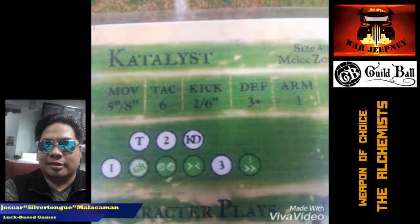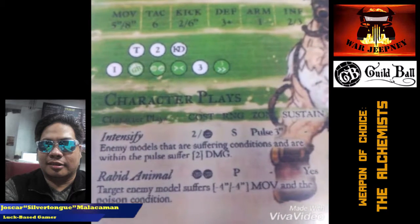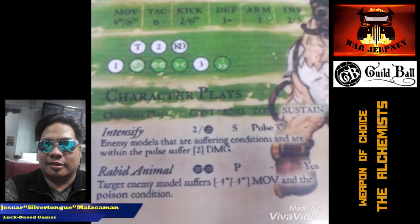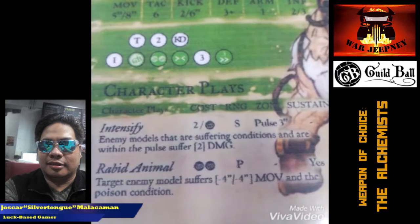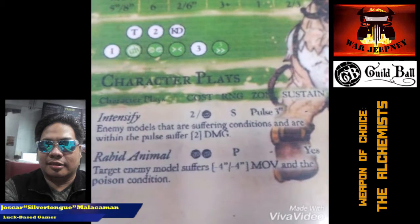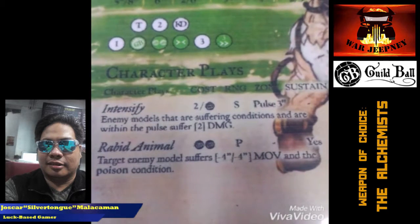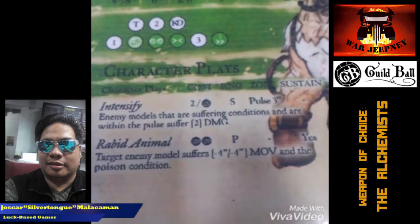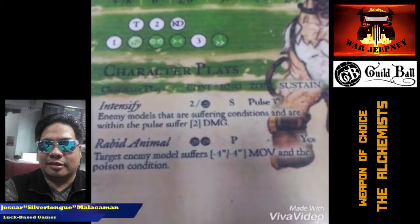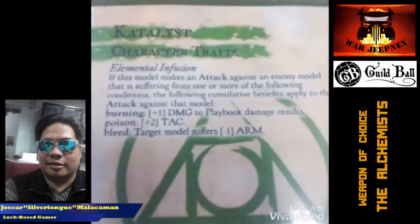His first character play is Intensify. It can either cost 2, or you can trigger it from the Guild Ball playbook result. It's a pulse 3 ability that deals 2 damage to enemy models suffering conditions. If you're playing the condition game, this can be really powerful, otherwise it seems lackluster. He also has the Rabid Animal ability, which basically gives an enemy model a minus 4 penalty to movement and the poison condition. So he can apply poison and then Intensify, but sometimes that's a waste of actions. However, if you're able to spread different conditions across the board, Catalyst can be really powerful.